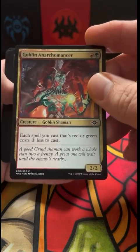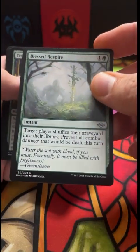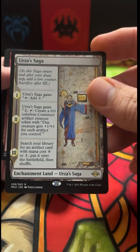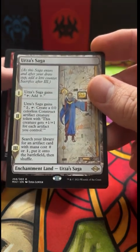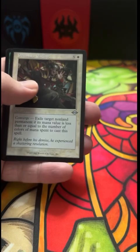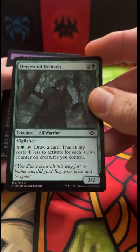I like this card as well. Abundant Harvest — another one, pretty good. Respite, Terramorph — ooh wow. Urza's Saga — pretty funny, that was one of the biggest shorts we ever did was this one right here, had double Saga in a pack. Just a great card. Gorilla Shaman, Prismatic Ending, and a Deepwood Denizen foil — that's kind of cool actually.